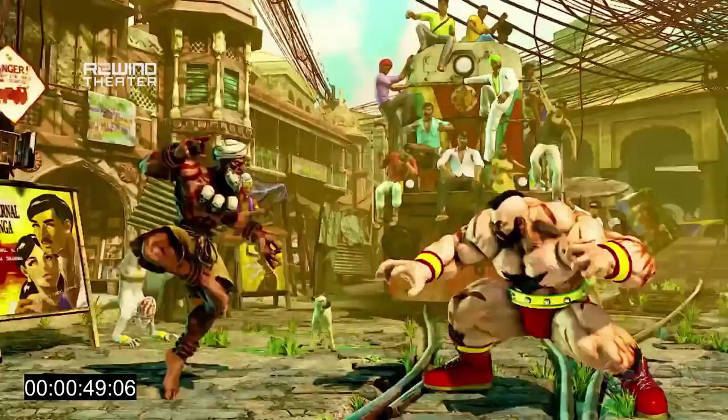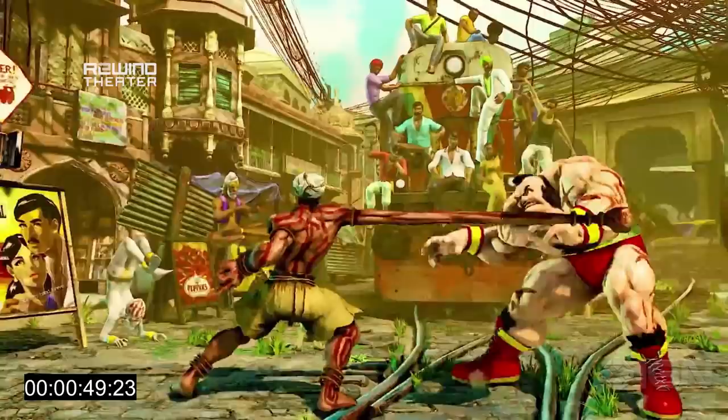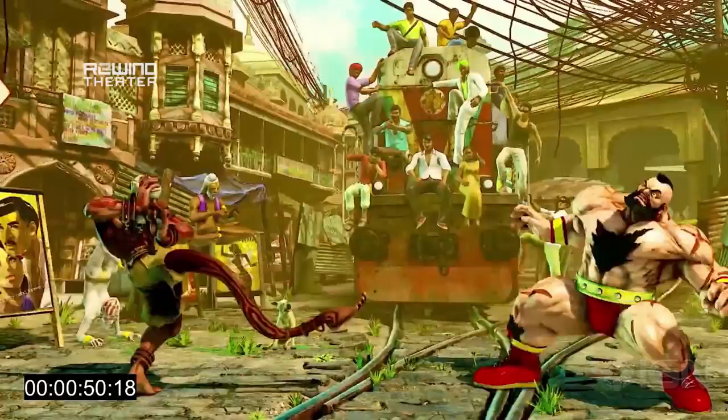We've got first what looks like a stand strong or stand medium punch. That has a solid amount of range on it — it looks like if you look at how far out it extends, he probably could have tagged Zangief from a little farther out. And then he's got what I'm going to guess is a stand forward as well, and that's got quite a bit of range too. It hits kind of low — I'd be interested to know if that actually has to be blocked low, which would be interesting if Dhalsim had a normal that he could attack with from that range and actually force the person to block low.